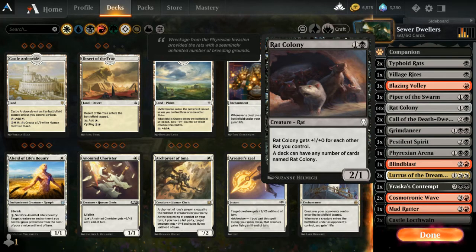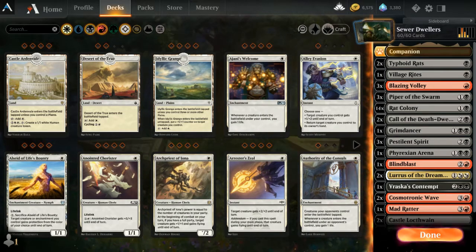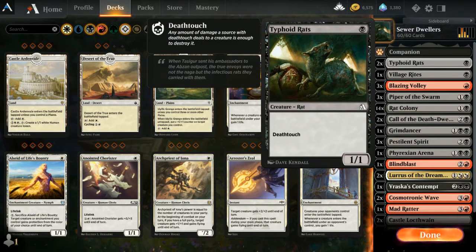I'm going to tell you all the rat-specific themes. There's 14 Rat Colony, two Typhoid Rat — and I'd like to have more than two, maybe three or four, and I would probably sacrifice one or two Rat Colonies to do so. One reason is that it's a one-drop, which is nice to get on early.